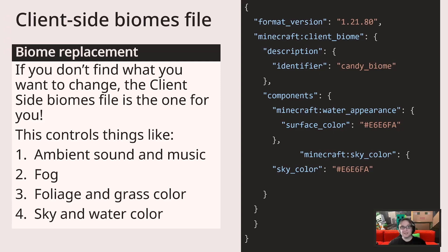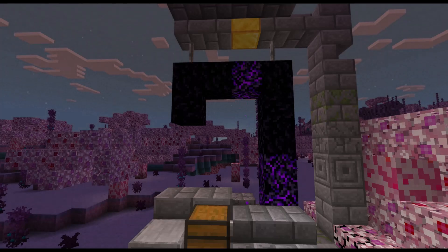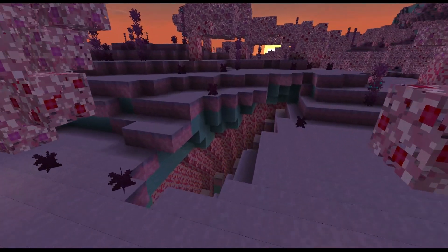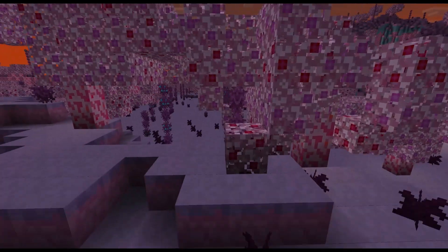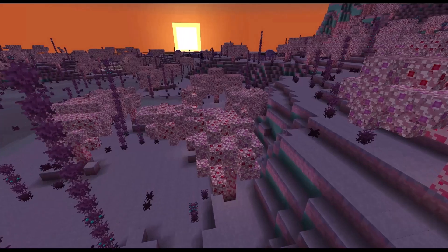Alright, so we've been through all of this — what does it actually look like? You can see in there it's all custom blocks, surface blocks, vegetation, and some candy geodes. Any vanilla structures that would spawn on a forest spawn in the biome because of the tags that we added. You can't see much of the climate since I'm mimicking a normal forest biome, but you can see the custom surface blocks as you look down into the canyon. This particular capture was taken from when we replaced all of the biomes. You can also see, as we pan over the water, it's got a purple tint, and the air color is a lavender hue as well. Both of those come from the client biomes file.